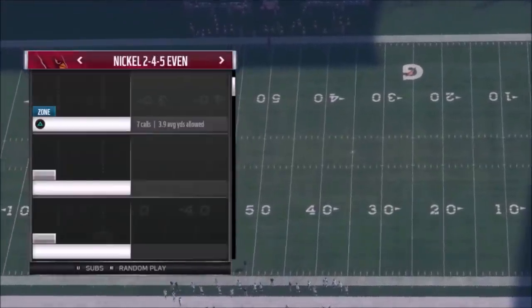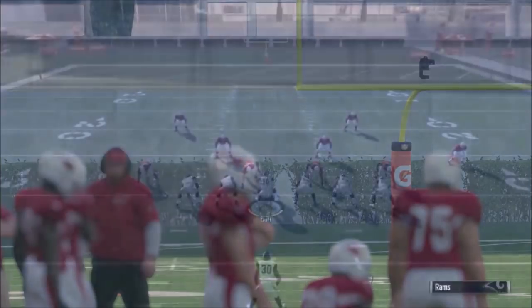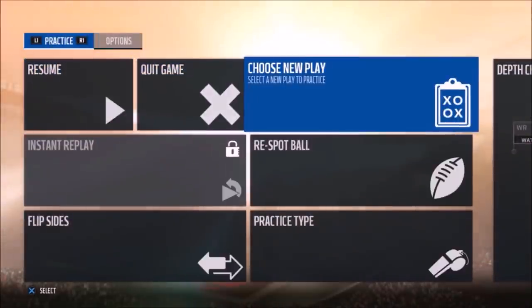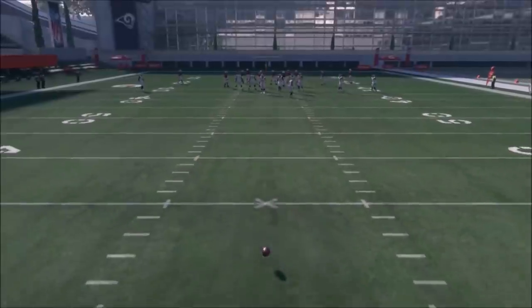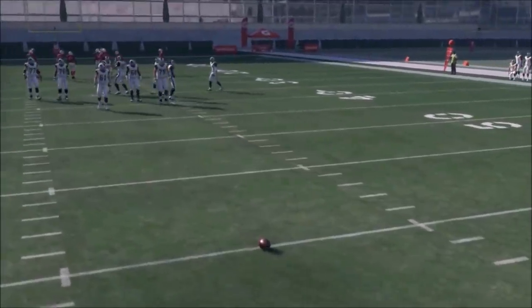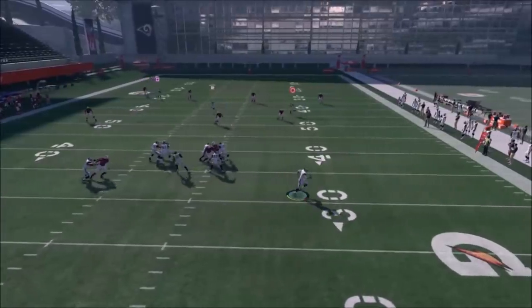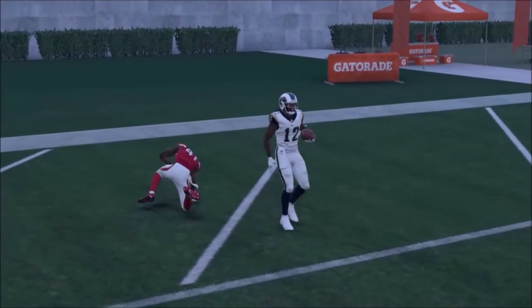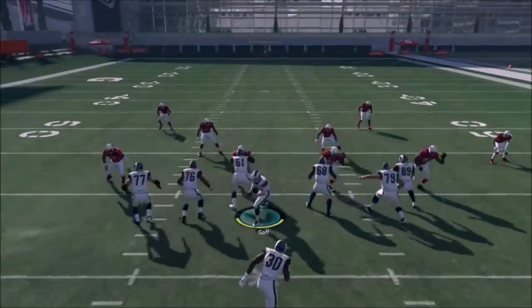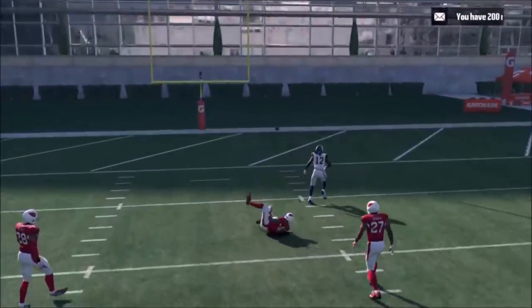So we're going to go ahead and pick the first play — the PA Zone Shot. I'll start off by going against cover four; let's just go with the nickel to show how it works. It's very simple, not a lot of adjustments to make. You're going to need room and you're going to need time, so you'll need protection. I'll move it back to about the 60-yard mark — we're going deep. Running it without the rollout, you can see there's a safety on him, so it doesn't work that way.